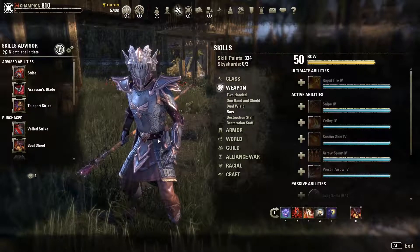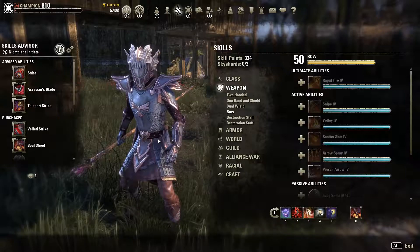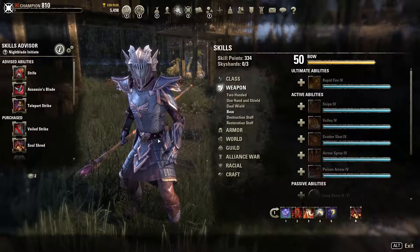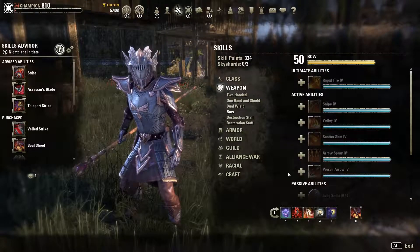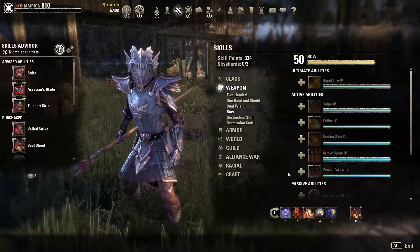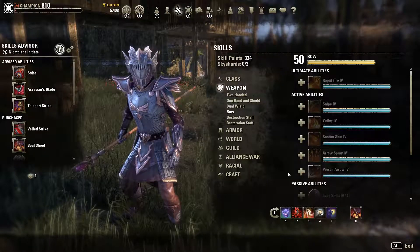You have to decide what resource you want to use, what type of damage your skills will be, and then look at how you'll get these buffs. On a Templar with two bows, there is no way to get Major Brutality, so you'll always be missing 20% weapon damage unless you use potions that cost 200 gold a minute. This is really the key thing to look into.